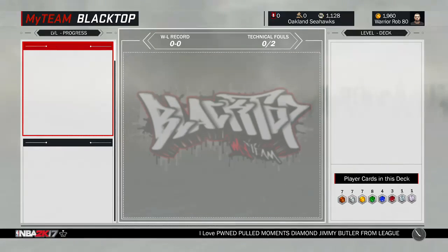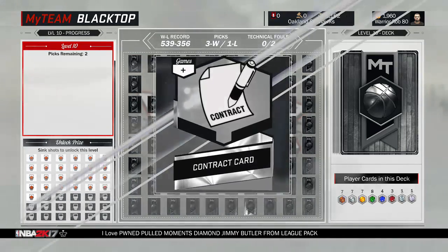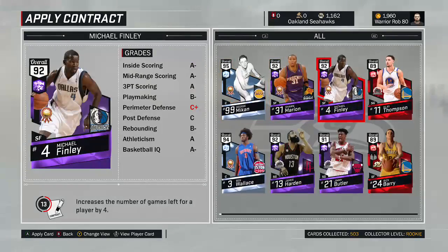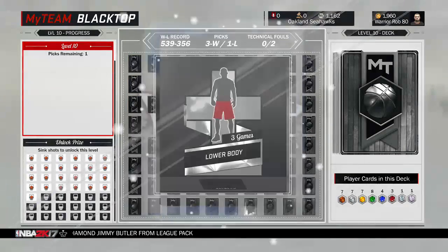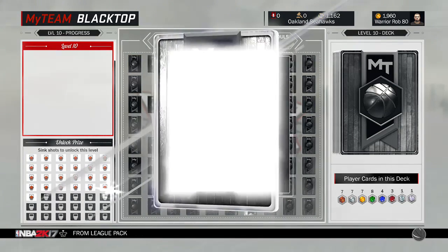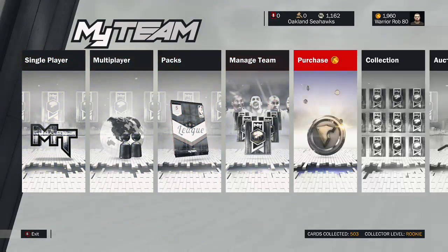We'll see what's in store on the pick board. We don't have very much MT but we'll go ahead and take a look at the servers when they refresh five minutes past. We get a contract card, a lower body card, and the final pick is a healing card — for all entries.